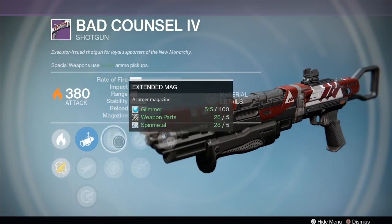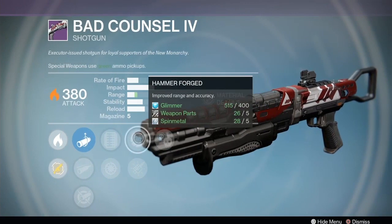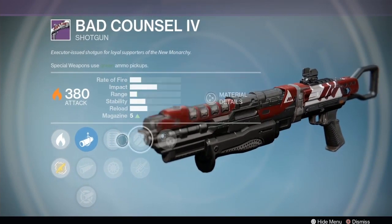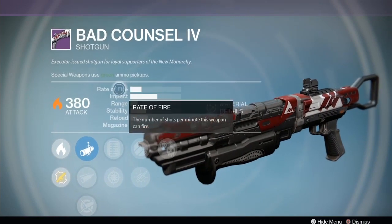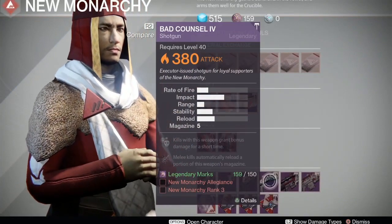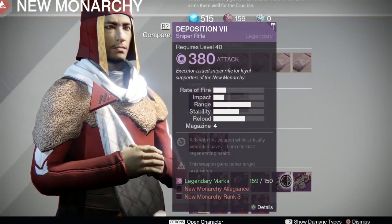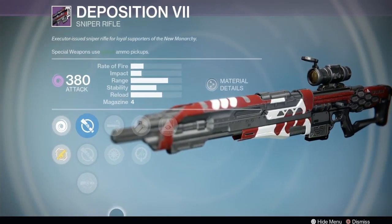Then we have the Bad Counsel 4 with aggressive ballistics, extended mag, Snapshot, Hammer Forged, Cascade, and Crowd Control. Snapshot, Hammer Forged, and Crowd Control is a good combination - maybe Cascade too. It is a mid-impact, mid-rate-of-fire shotgun so it doesn't have the best base stats. Good talents, good perks - it's a mediocre gun working hard, so it's a gun you may want to look at.